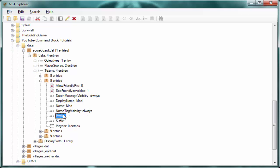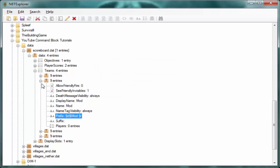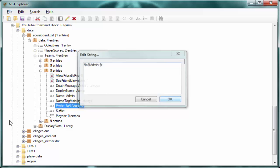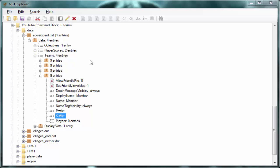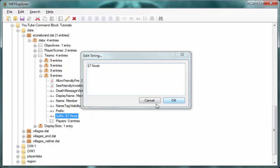For mod, I'll make it pink: Alt+21, 'd', Alt+21, 'l', then 'Mod', space, Alt+21, 'r'. You can copy and paste that code to save time. For admin, I'll make it green using colour code 'a'. And for member, you don't have to have a prefix at all, but to demonstrate suffixes I'll add a suffix: colour code '7' and the word 'noob', without bold.